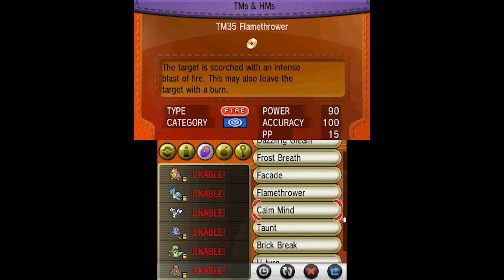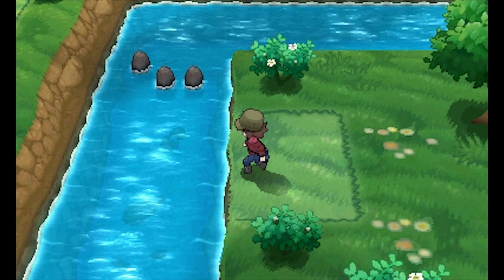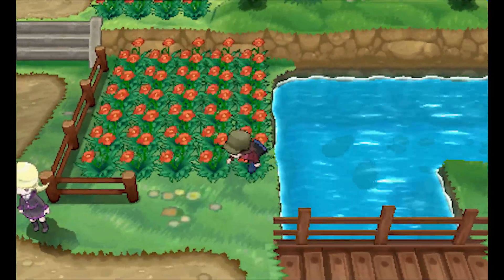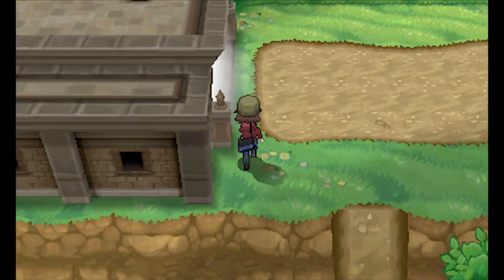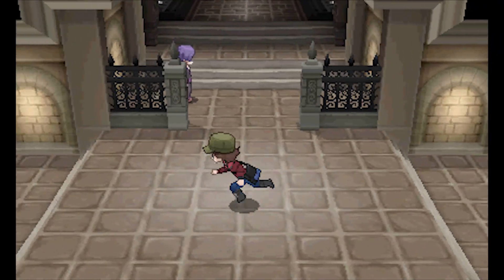My grass-type needs Sunny Day, so I'm looking for Solar Beam. He does have Sunny Day on him already — good. Route 21 — good luck. The other source I checked said bring Surf, Strength, and Cut, which I did. The one area I've done all three gave me a Figgy Berry and a Repeat Ball. But let's keep looking — there might be a different spot. Solar Beam TM — unless that's all that Route 21 has.